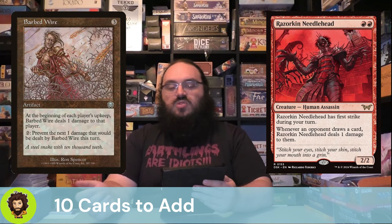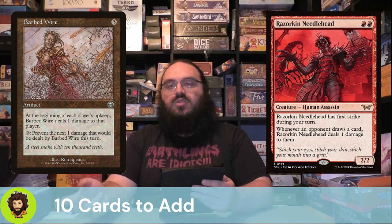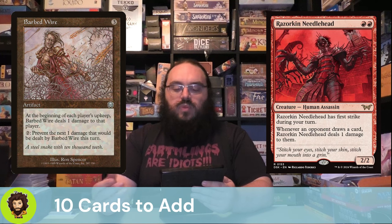Barbed Wires — this is old school tech. At the beginning of each player's upkeep, they lose one life, and we can pay two to prevent the next one damage dealt by the Wires on our own turn. Are we always going to use that second effect? I don't think so, but the fact that it hits everyone on their upkeep and really pumps our commander and gives us card draw — I think it's nice.